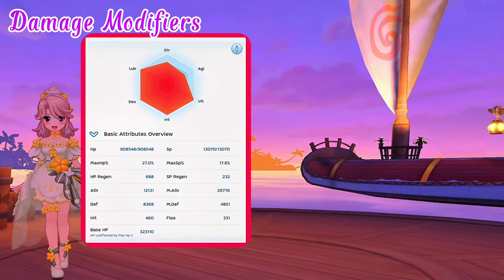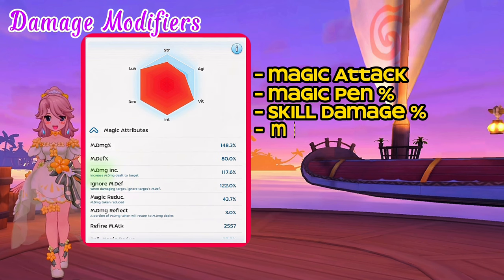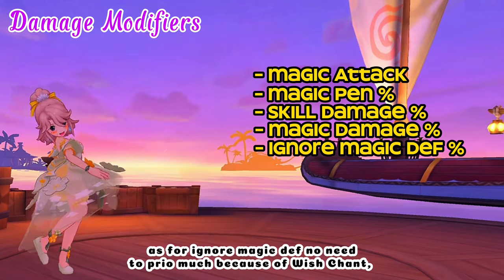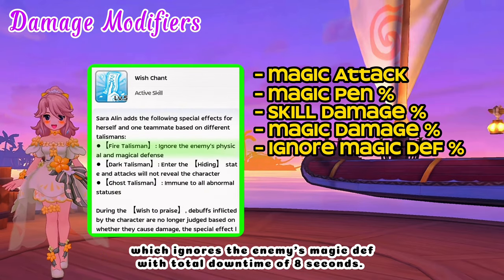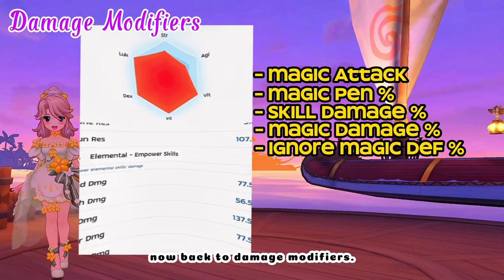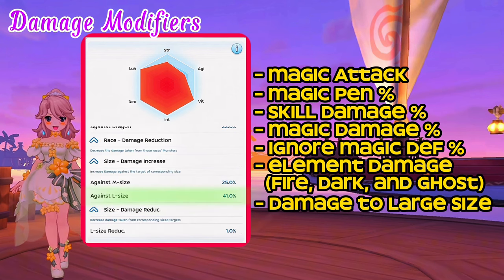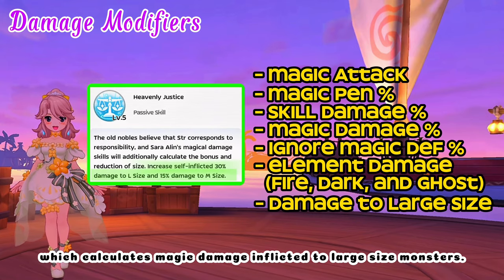For Sarah Allen's damage modifiers: boost your magic attack, magic penetration, skill damage increase, and magic damage. As for ignore magic DEF, no need to prioritize much because of Wishchant, which ignores the enemy's magic DEF with a total downtime of 8 seconds. Now, for element damage — which is fire, dark, and ghost — and then damage to large size because of her passive skill, Heavenly Justice, which calculates magic damage inflicted to large-sized monsters.